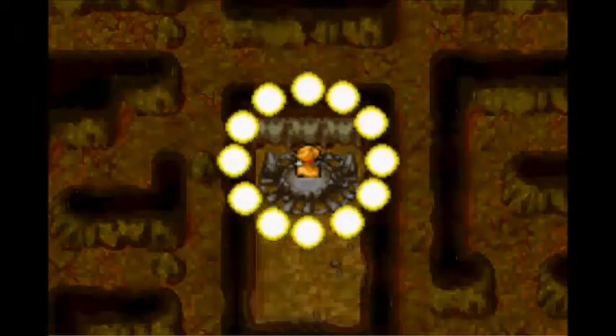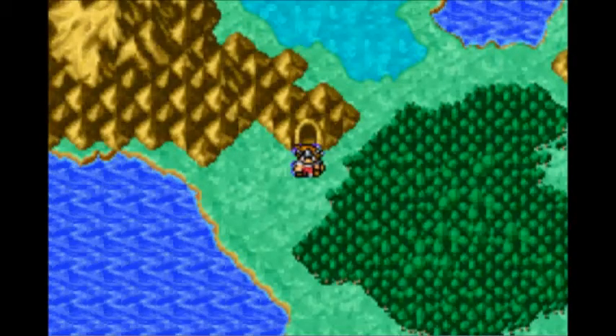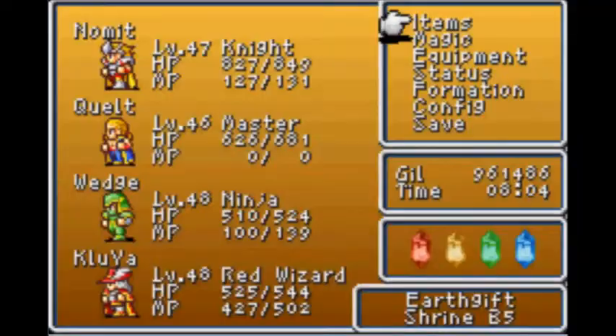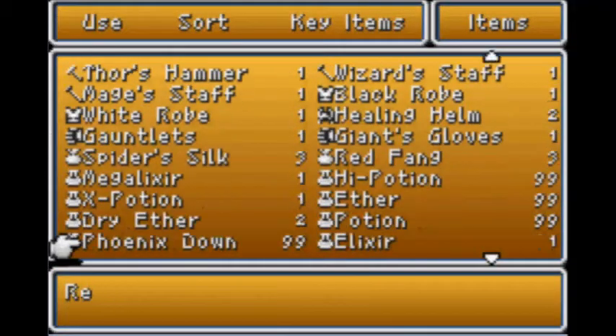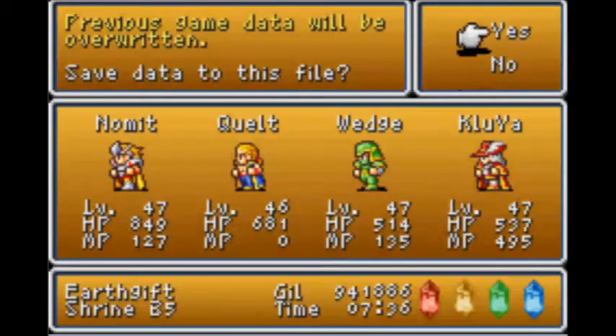I'm going to go back through this earth so we can fight the next guy. I'll see you in a little bit, folks. Okay, I'm back. I have fought my way back through the Earth Gift Shrine. We are now in the lower left room. I did pick up a Silver Apple on the way and gave it to the Ninja. You notice we are getting a couple levels as we fight our way back through this continually multiple times.